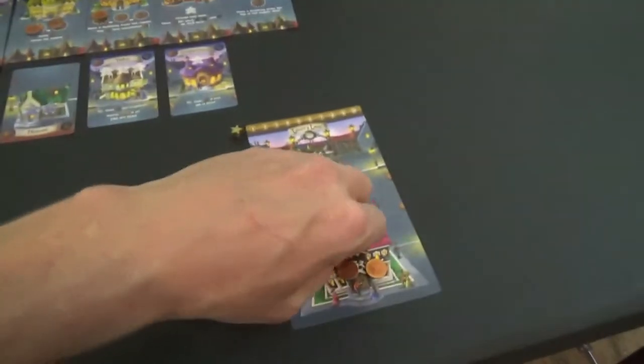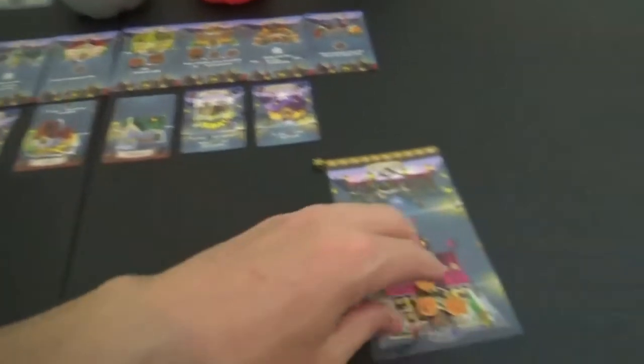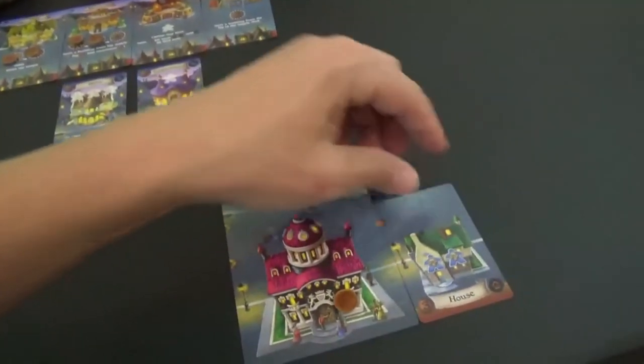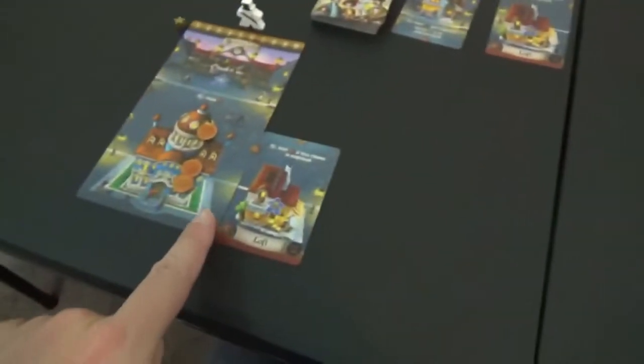This player flips a new card, and of course this player is like, well, I would like to get in on that jazz too. So they're going to place three coins there and they're going to grab themselves a house as well. And if you notice, they did complete these little circles here, and we'll cover what that means during the upkeep phase.